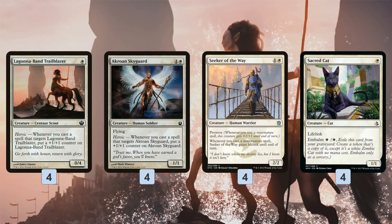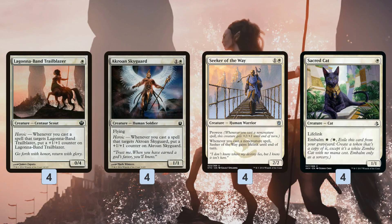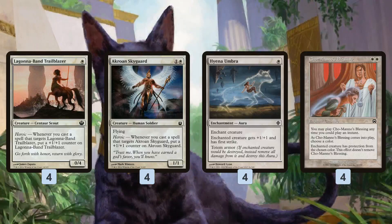We also have a couple of backup creatures without Heroic: Seeker of the Way and Sacred Cat. Seeker of the Way is a two-mana 2/2 with Prowess and Lifelink, so you're gaining life against aggressive decks. Prowess is like temporary Heroic. Sacred Cat is more of an odd choice — you play it on turn one, and if it dies you get it back. It chump blocks while you're finding your Heroic creatures, and Lifelink is a fine mechanic.